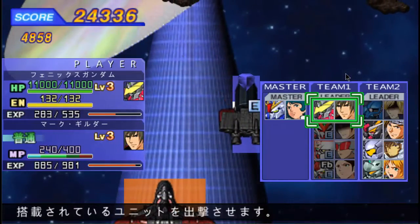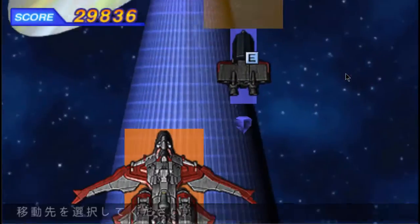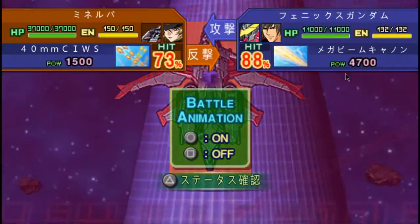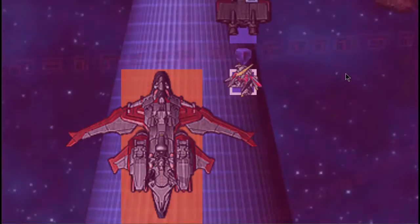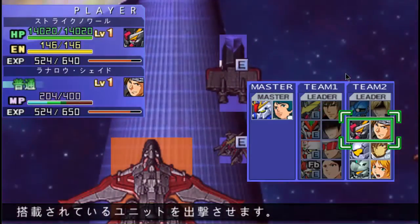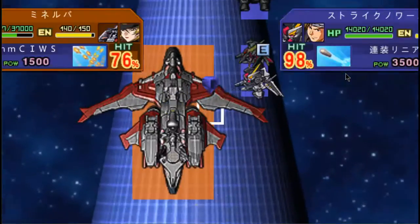I'm going to kill Setsuna now because he could be dangerous. I can't use my sword attack on the Minerva — that's a shame. Mark should be able to deal a fair amount of damage to the Minerva — 11,000's alright. It was a crit Gatling gun. Mark has not had the best luck this map, has he? He's had pretty horrible luck.